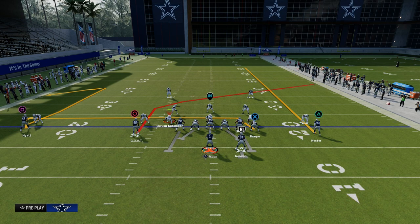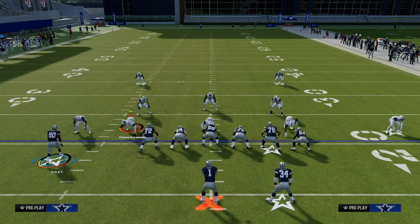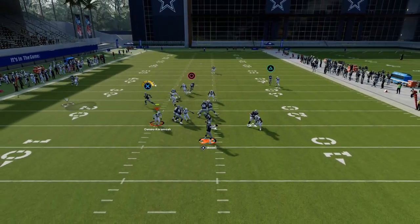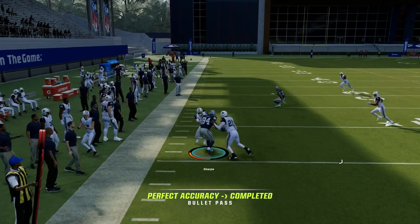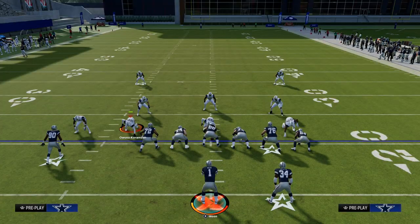In Madden 24 people are blitzing a lot, so that extra protection helps. The main read on this Shallow Cross concept is between the post and the drag route. The streak route on the field is there to clear out any deep zones that might bite down on the post. It also gives us a shot play if they bust a coverage, and the comeback route is kind of a check down on the left side of the field. At the snap, we're just looking for this shallow drag — it will beat man coverage just like that.